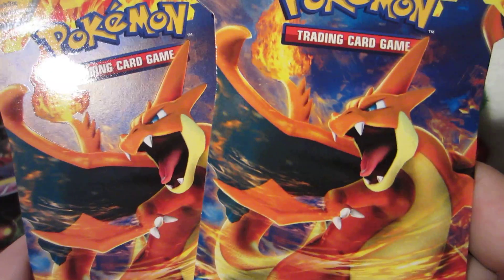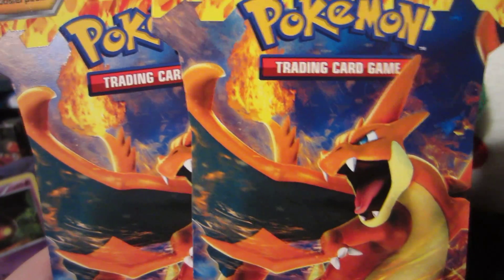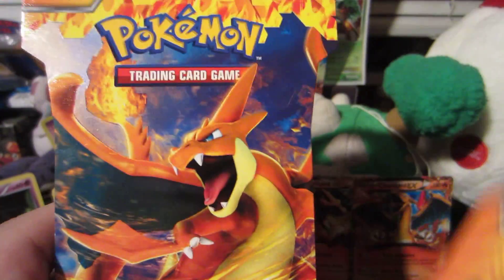Now we're going to open up two Mega Charizard Y Blisters. We've got some awesome pulls in the Charizard box, so definitely check that out. And check out the other openings too, because we've got some pretty sweet pulls in there. Maybe we'll pull another EX, so let's see what we can get out of these Mega Charizard Y Blisters, shall we?